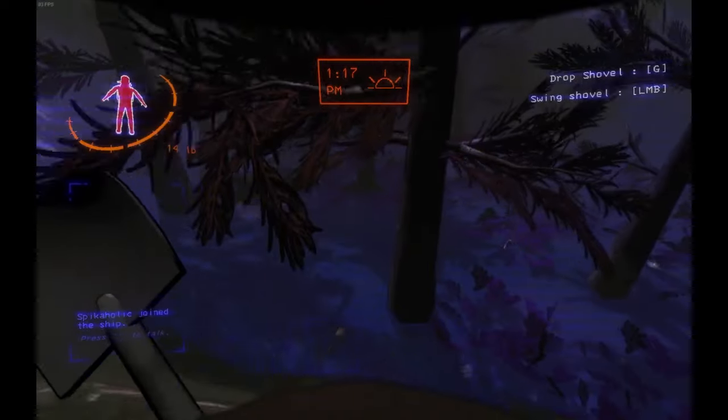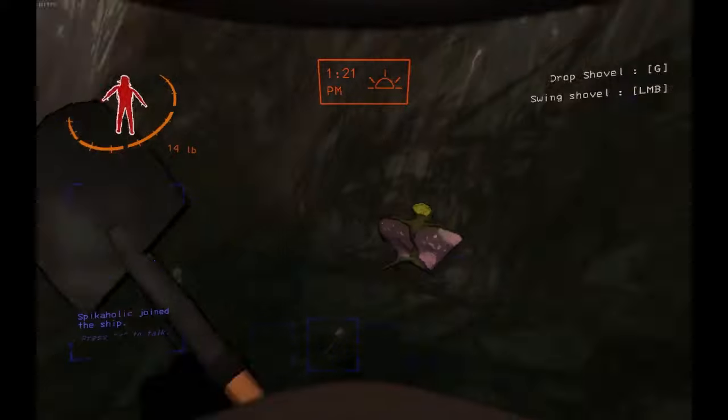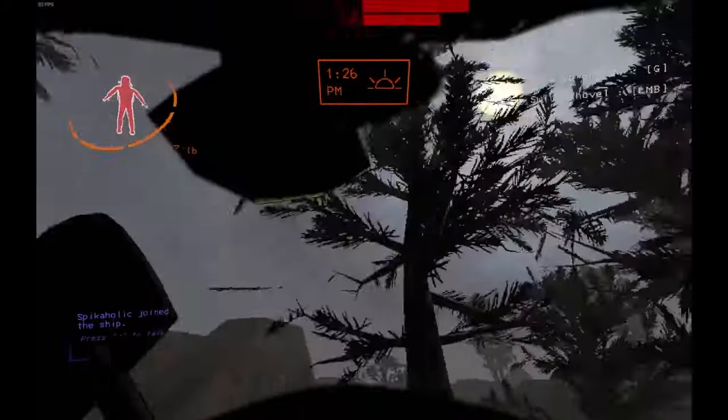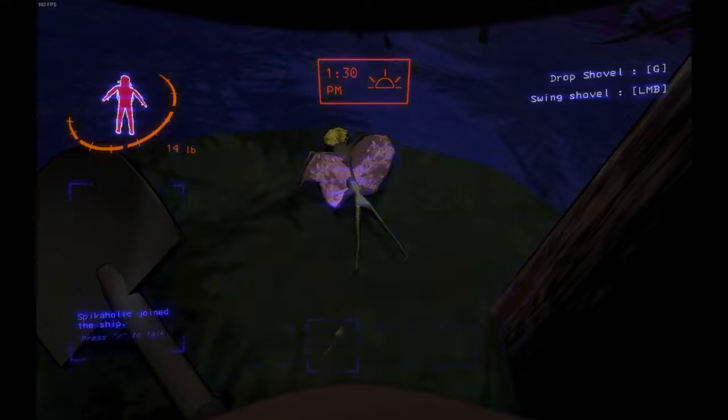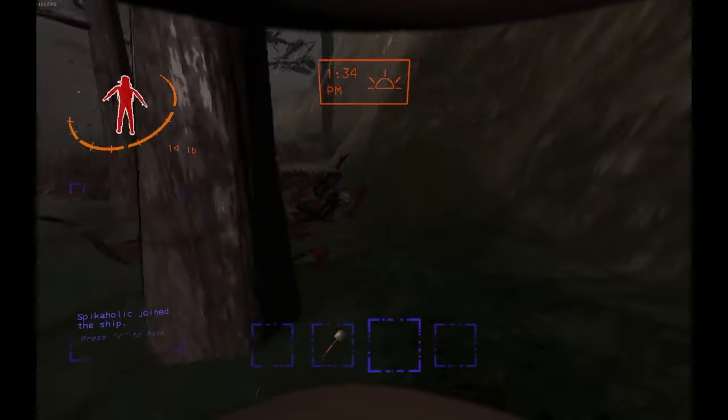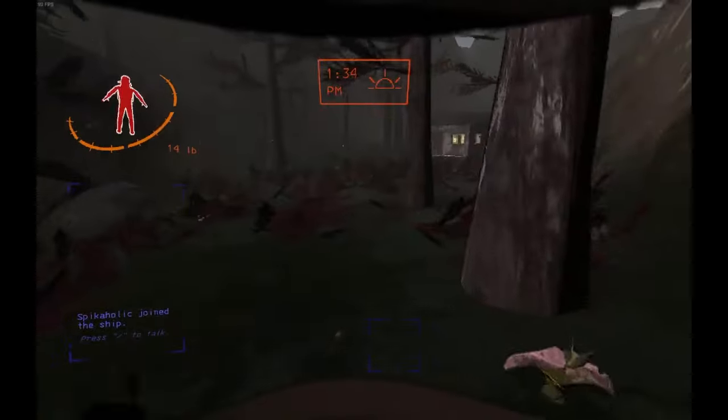This was my first interaction with the Tulip Snake. It appeared to be a greenish color and it instantly clung onto my head. Unfortunately, I swung my shovel before it could do anything. Since the Tulip Snake dies in one hit, I ruined any chance that this one had to show off what it could do.